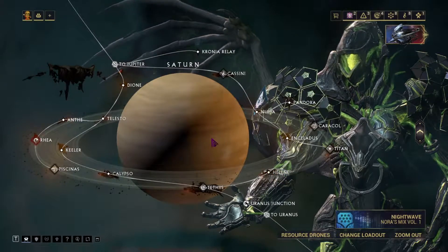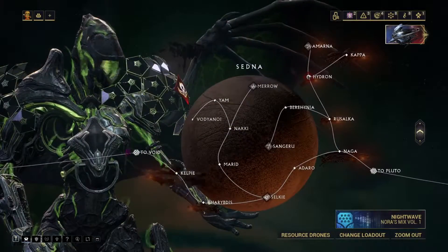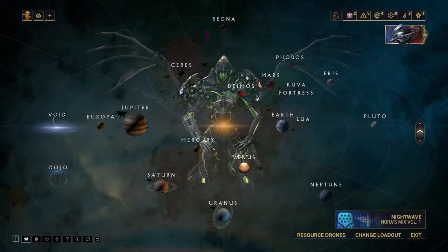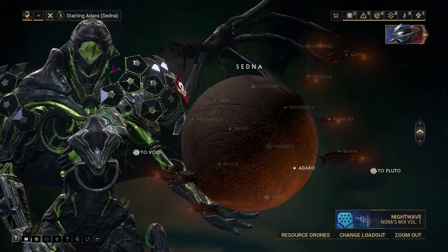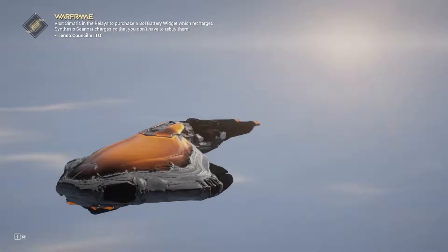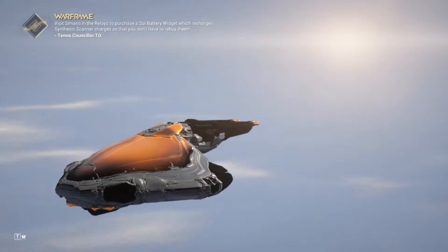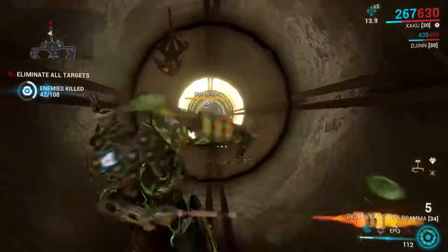Right here I'm looking at Saturn because there is a guaranteed mission on Saturn that will spawn what is called a Larveling to create your lich. But I'm not quite sure which mission you need to do, so instead I just do this mission on Saturn called Adaro, which is an Exterminate mission that almost guaranteed has a Larveling spawn for me every time. You can Google that mission on Saturn to find out which one it is.